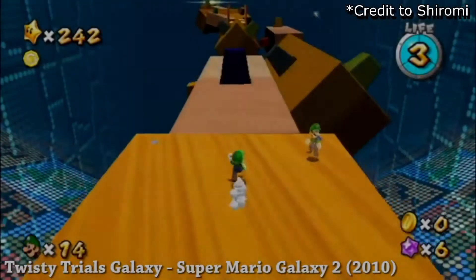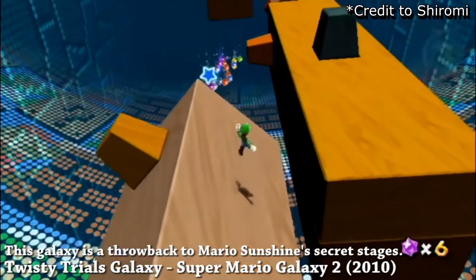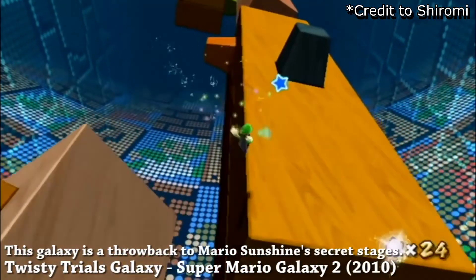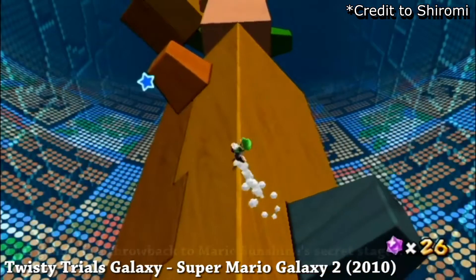Got any Sunshine fans here? If so, this might look a bit familiar. Twisty Trials Galaxy is a remake of the Secrets level from Super Mario Sunshine. It also has some Mario pixels in the background.